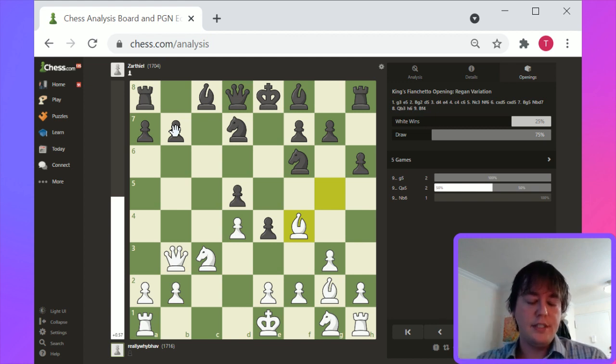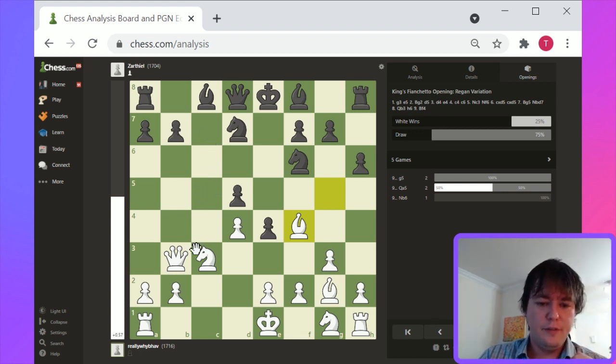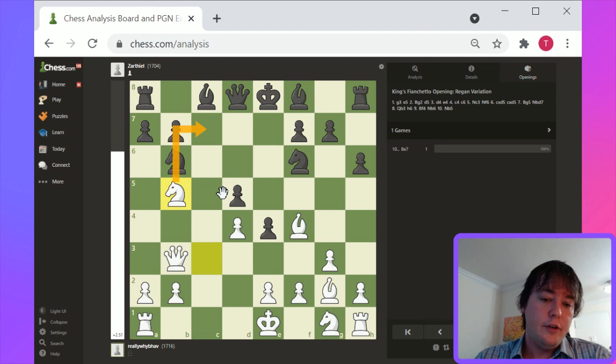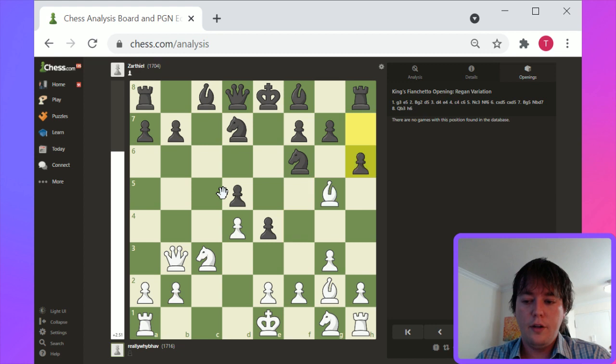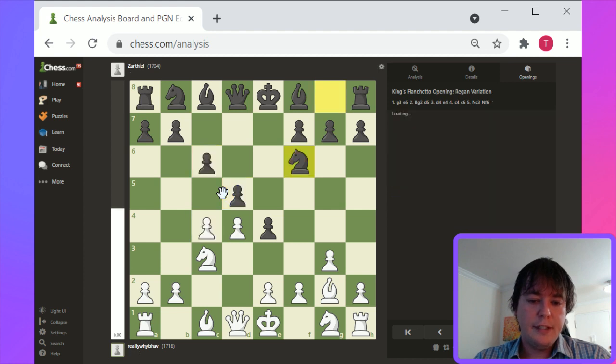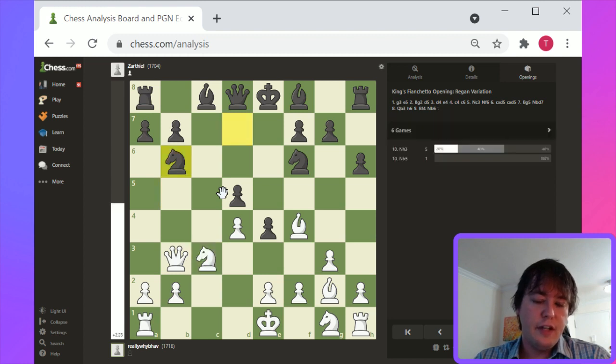Maybe Knight b5, Queen to c7 — with a threat on c7 here — could potentially be a good idea for white. I sort of like Knight to b5. The space advantage for black is obvious in the center, but not obvious overall on the board. I think f3 as an undermining move is probably pretty solid, but the focus here should just be on healthy development for white.